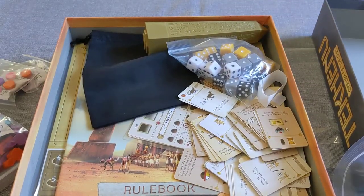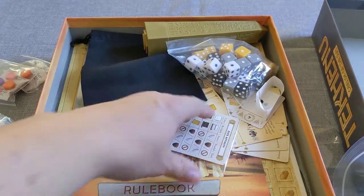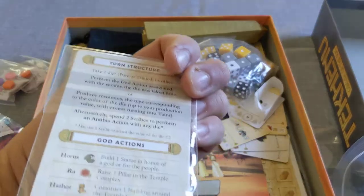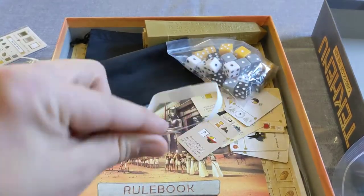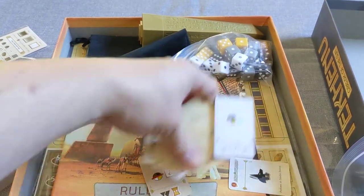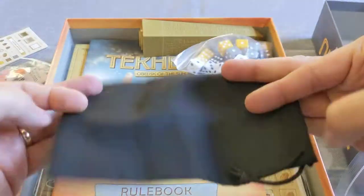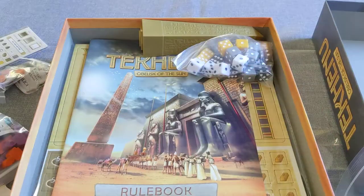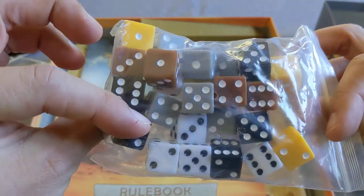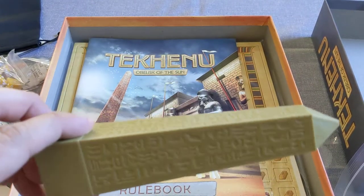We have a pile of cards. Very nice. Looks like reference sheets. There's this binding for the cards. There is a black drawstring bag with no cards inside. Big bag full of dice. Plastic obelisk.